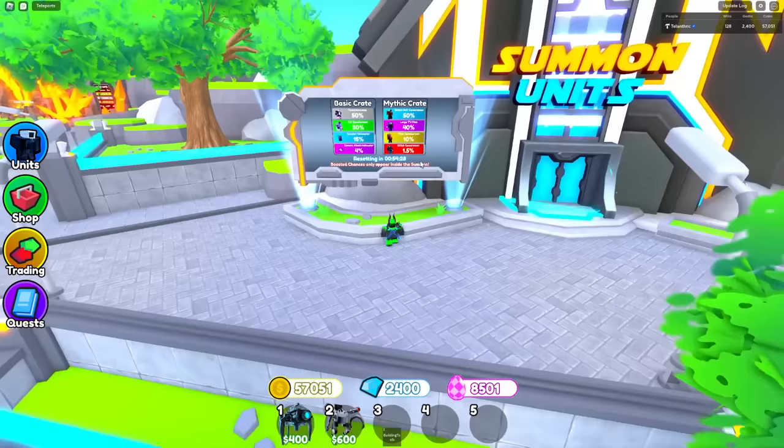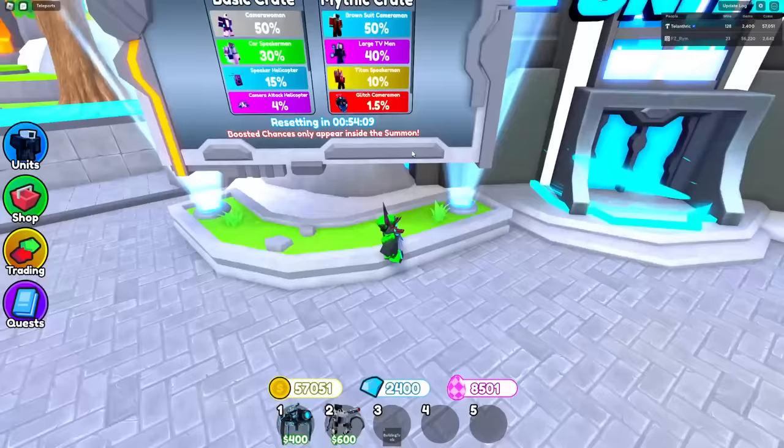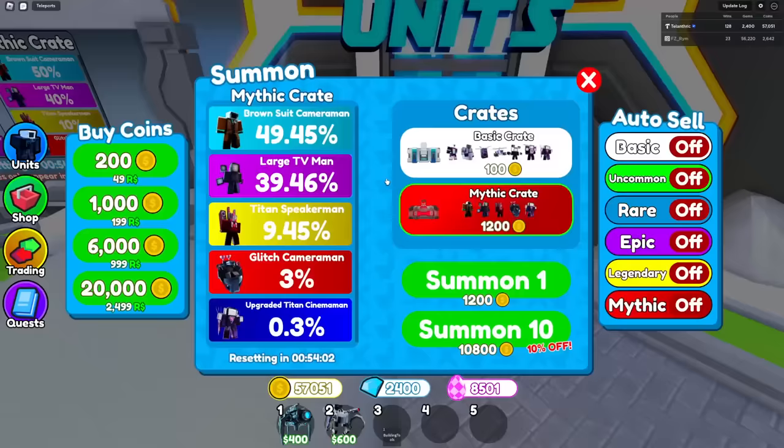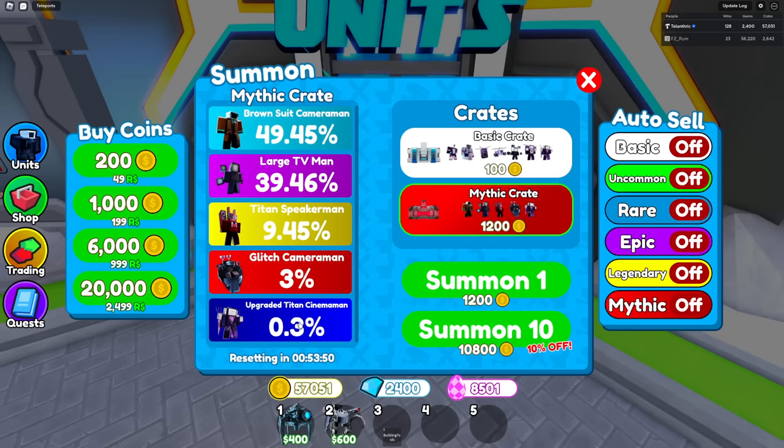The next big thing is we now have a mythic crate. You can see basic crate and mythic crate right here. For some reason boosted chances only appear inside the summon menu — Evan needs to fix that — but boosts and the luck game pass still do work. Anyway, the basic crate is still the same, but now there's a mythic crate for 12 times the price. Mythics and godlies are 15 times more common in the mythic crate, so it's worth it for those.